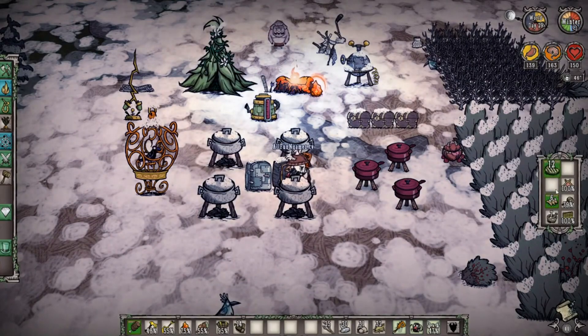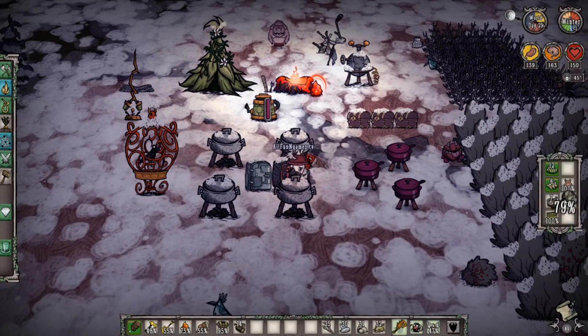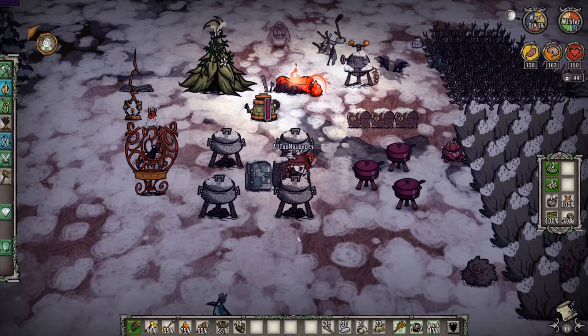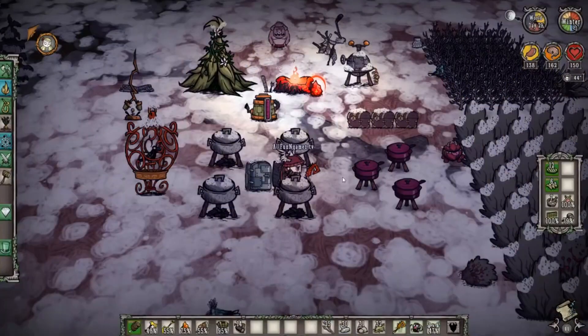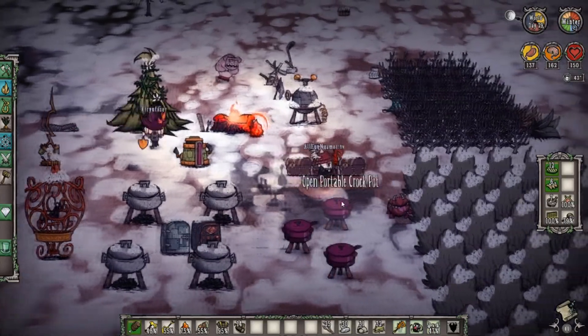So we have our checklist: cactus, pierogies, healing salves, pan flute in case of emergencies, and of course our life-giving amulet if we absolutely need it. We have our log suit over there. We have everything we need — we just need to wait until day 30.